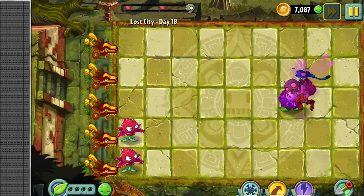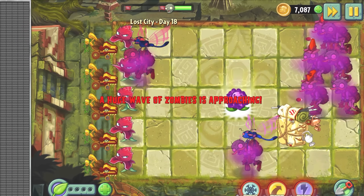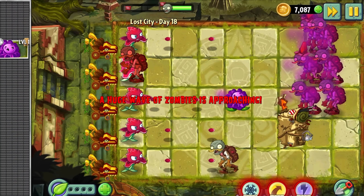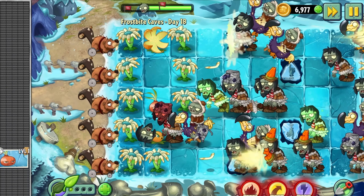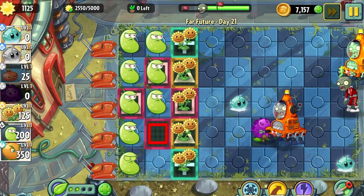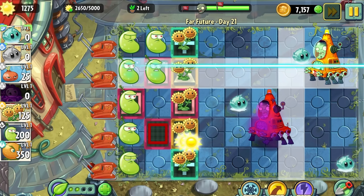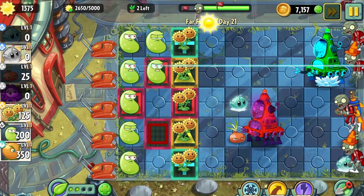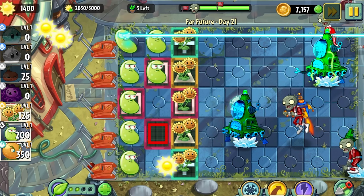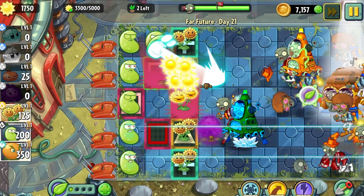Stallia is less effective than Iceberg Lettuce at the start of a level, but still really good. Its plant food ability is probably the worst of the three since it only slows all zombies on the lawn, which is a straight-up downgrade from Iceberg Lettuce. Stunion combines the advantages of the other two and is great for any situation, but costs sun. In general, stalling plants are really great in PvZ 2 to counter the fast-paced levels, which are designed so your progress dictates when each successive wave is summoned — so you often want to slow down zombies to build up your defenses rather than destroy them as fast as possible.